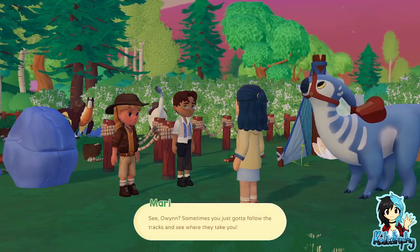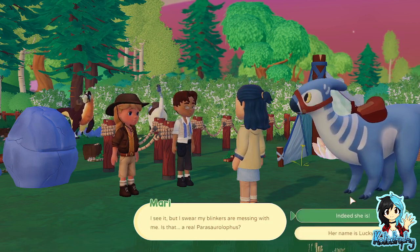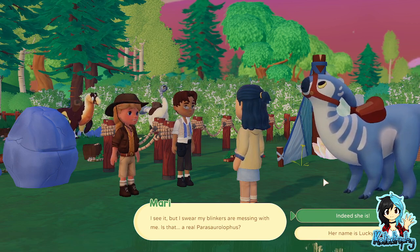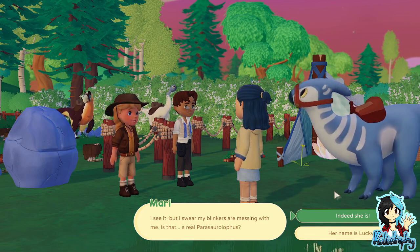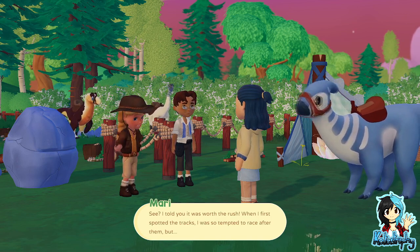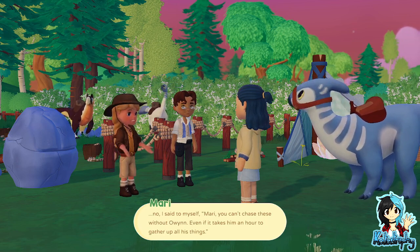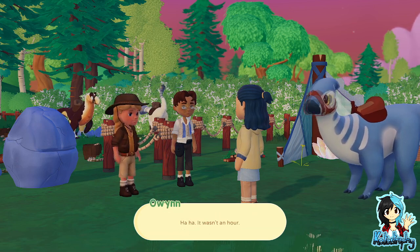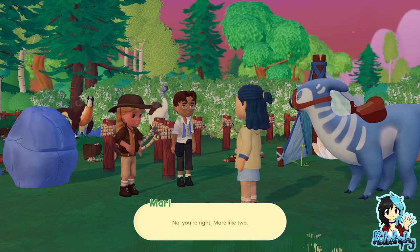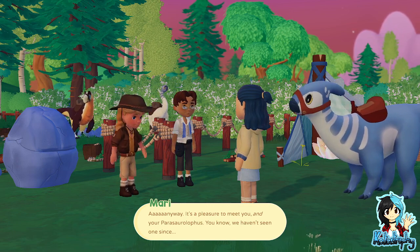Sometimes you just gotta follow the tracks and see where they take you. Oh, my gums and tongues — Mary, are you seeing this? Is that a real... Parasaurolophus? Her name is Lucky. What a beauty she is. I told you it was worth the rush. When I first bought the tracks, I was so tempted to race after them, but I said to myself, Mary, you can't change these without Owen, even if it takes him an hour to gather up his things. It's a pleasure to meet you and your dinosaur.